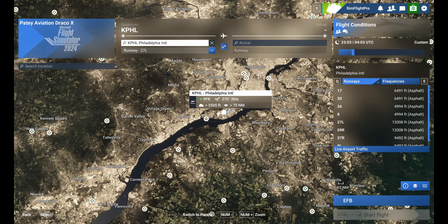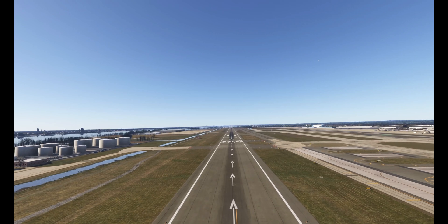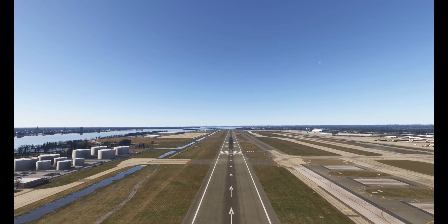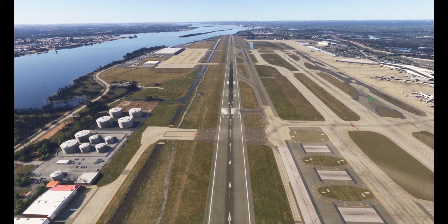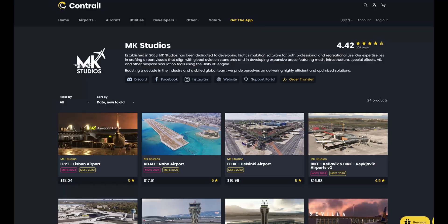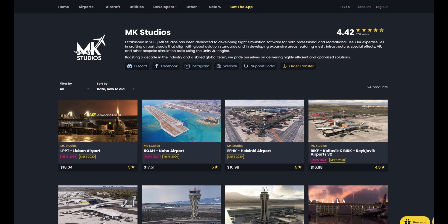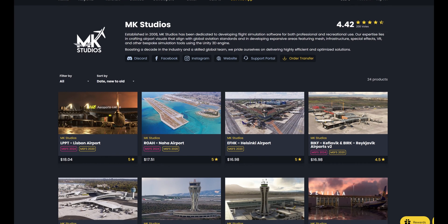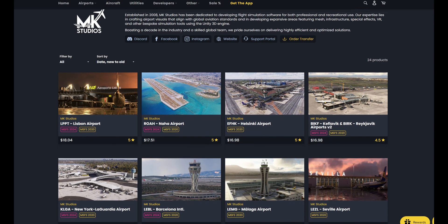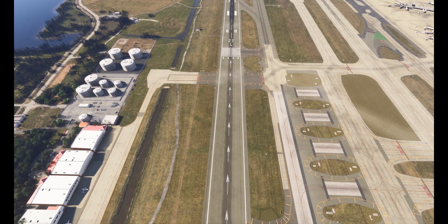The other airport is from MK Studios — the Philadelphia Airport, KPHL. Frankly, this looks perfect right from the start. Now, an important note: MK Studios are in the process of revamping their airports to function properly in 2024. Looking at their list, about 5 airports are ready at this point — less than half a dozen. The Philadelphia Airport isn't ready yet, which makes this result quite interesting.